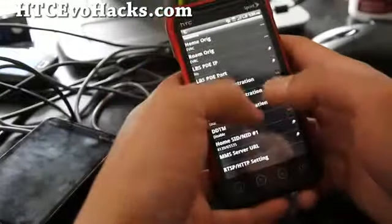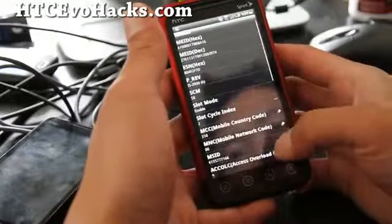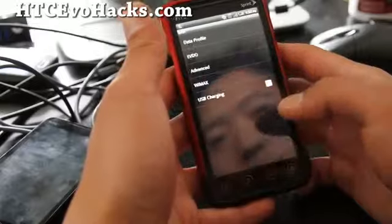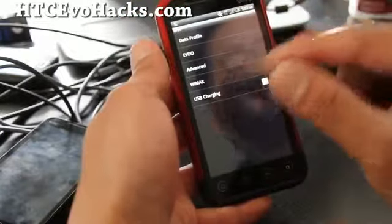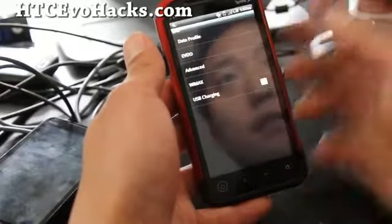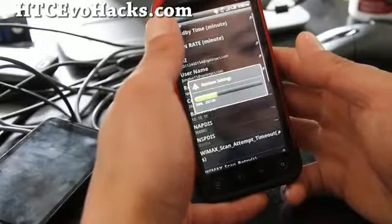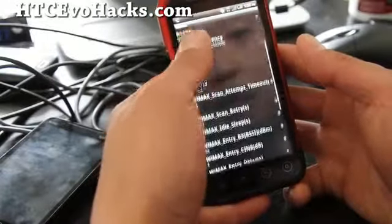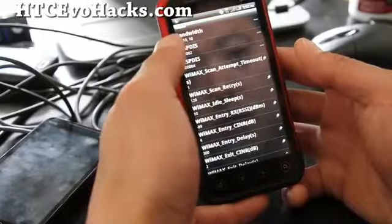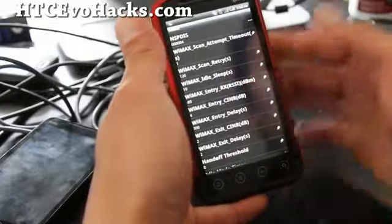It will ask you for the MSL code, but I already did it once so it's not asking me. You should come to this screen. After you enter the MSL you'll be able to get into this menu. Go to WiMAX.